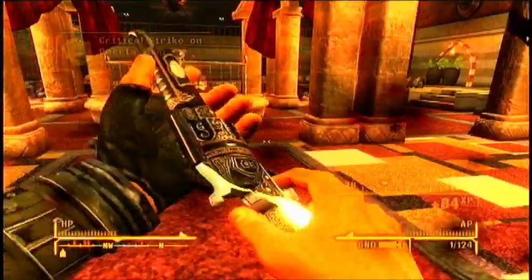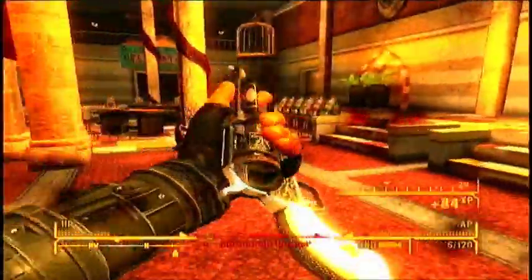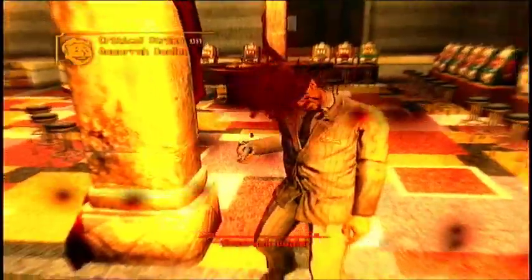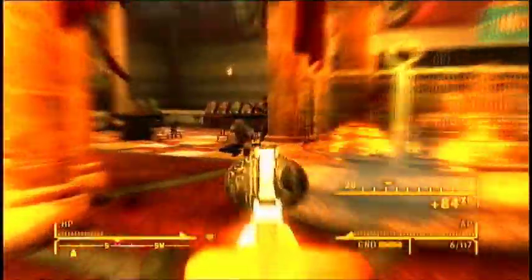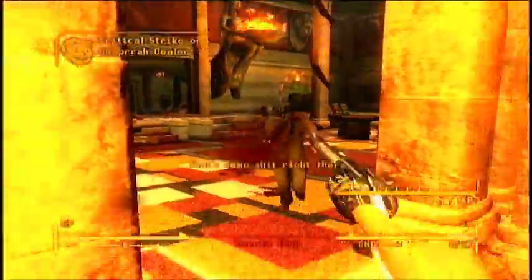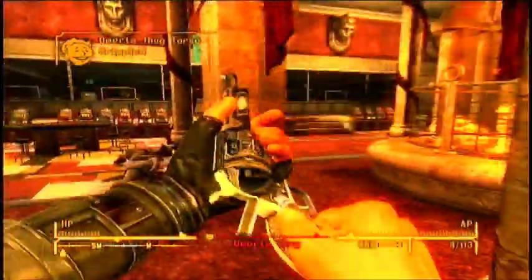Here are some of the stats: the damage per attack is 30, the damage per second is 82.5, critical damage is 30, critical percentage multiplier is 2.5, and the reload speed is 0.7. Unfortunately, this weapon does take quite a while to reload as you have to reload every bullet individually. But you'll get over it — the weight is only 2.5, so it's very easy to carry around, and if you're not playing hardcore mode, ammo doesn't weigh anything.